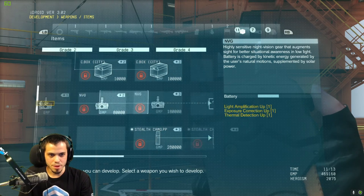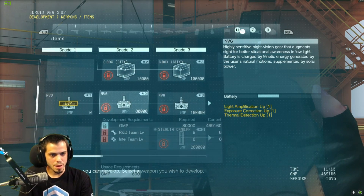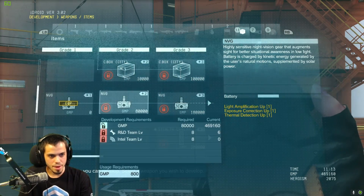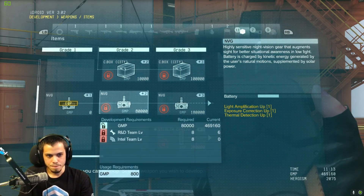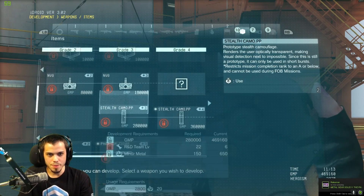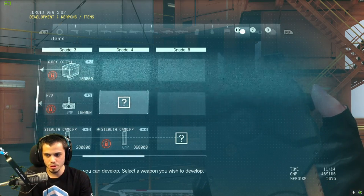Night vision goggles — there are three here, plus one more once we unlock the third. There are batteries in the night vision goggles again. This one has light amplification up, exposure correction up, and thermal detection up. I noticed the night vision goggles didn't work all that great, and it makes sense now — you've got to get these better versions. Maybe this one is thermal goggles.